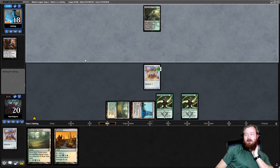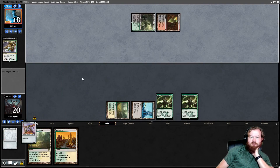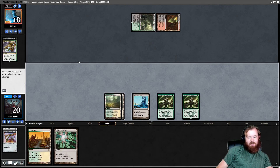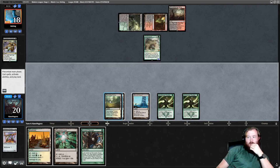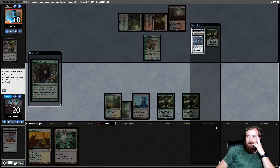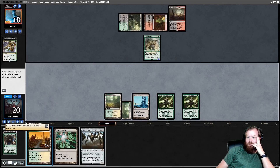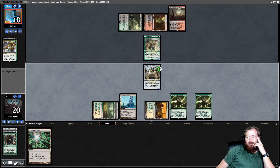The only bad thing about playing Hardened Scales and then Arcbound Worker is it still dies to Lightning Bolt and we can't animate Blinkmoth right now to put the counters anywhere. Opponent recognizes that and kills it — we're drawing dead. We untap, draw Ancient Stirrings. Find me something good — like a Hangarback. There it is! Take Hangarback, rest to the bottom. Play Brushland, play Hangarback, pass.